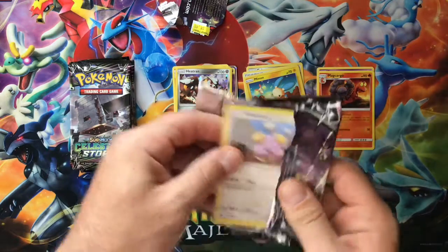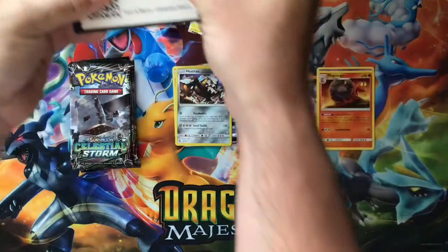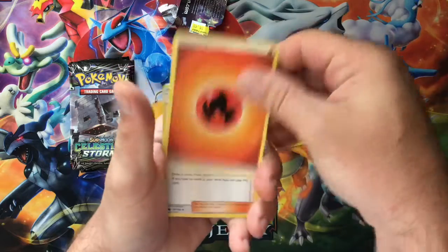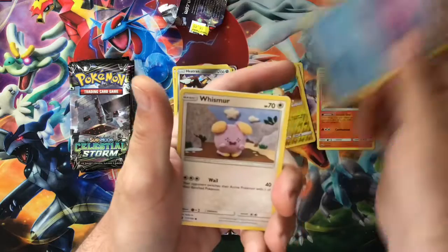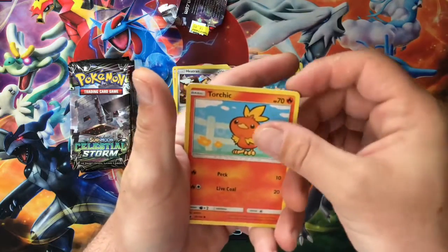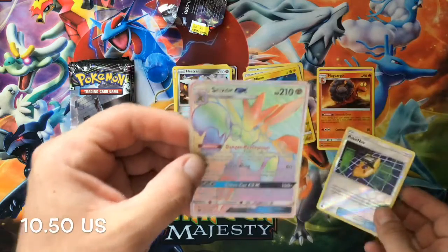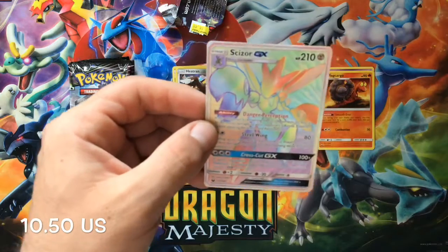Now I have a lot of this set — I'm only missing a few. I should keep the booklets from the ETBs just to keep track of what I'm missing; I usually just chuck them. Fire energy, TV Reporter, Life Herb, Whismur, Baltoy, Bagon, Torchic, Luvdisc, a PokenNav reverse, and our rare is — oh boom, let's go — Scizor hyper rare GX card!